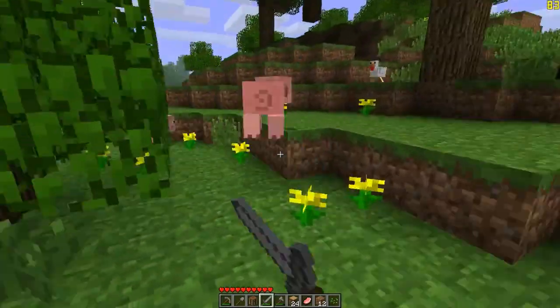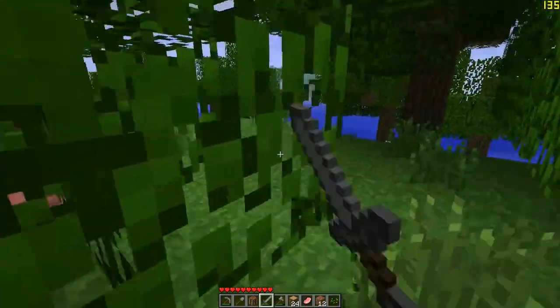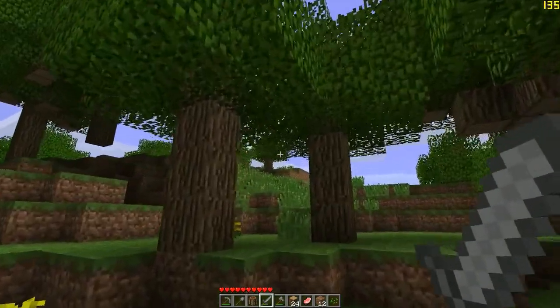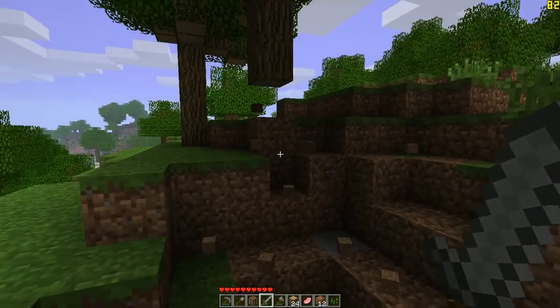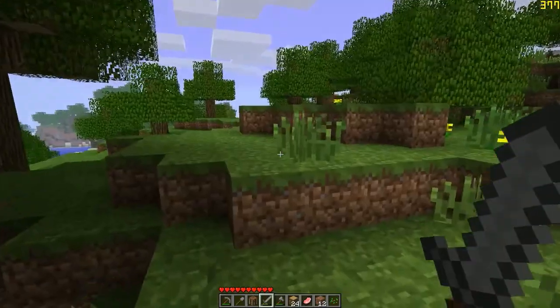Let's wait for the first creeper. I think mobs are easier in this version — they take two hits with a diamond sword. Okay, I think I have a healthy supply of meat. Two meat? I have one, two, three, four, five pork chops.